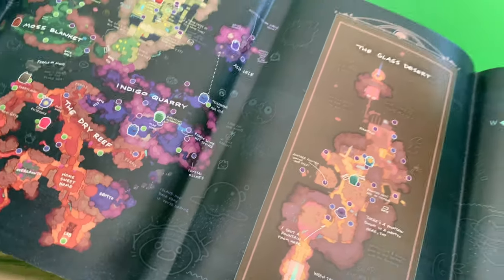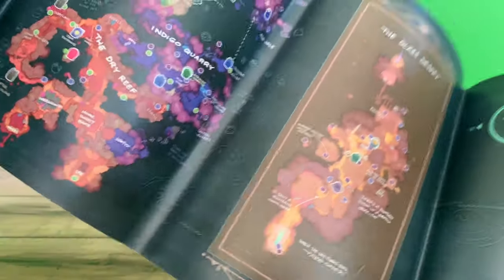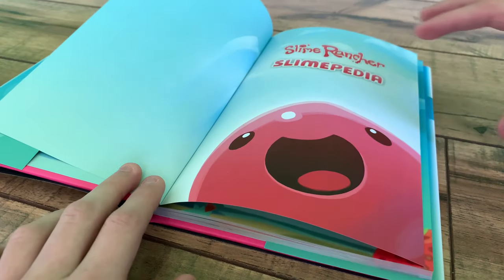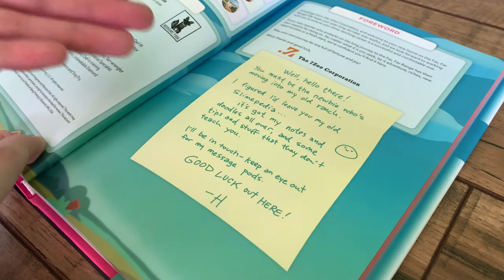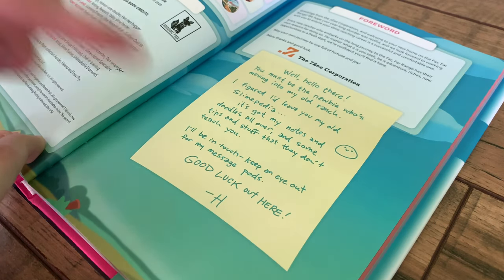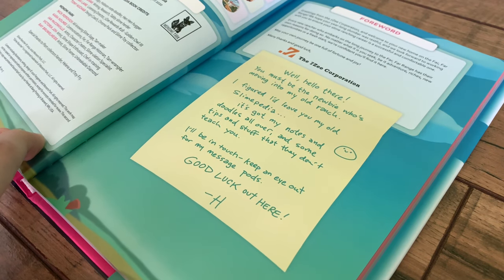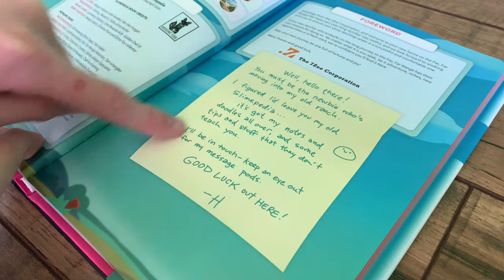This is also located in the book as well, but you can also find it on the outside cover. Let's actually look inside of this thing. Aw, that is so cute. If you don't know, or if you haven't played Slime Rancher, there's this guy named H, or Hobson, that leaves notes around the Far, Far Range. I'm assuming this is one of them.